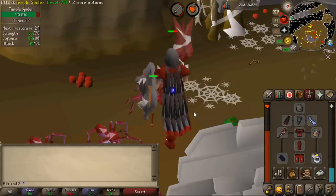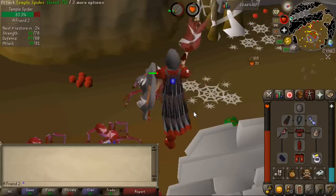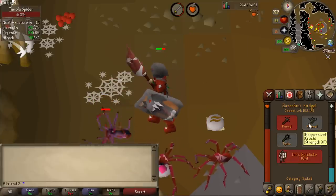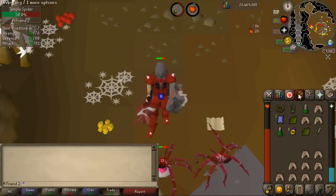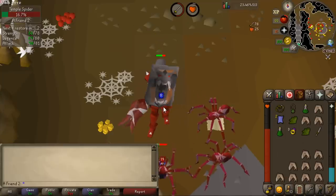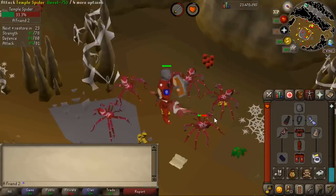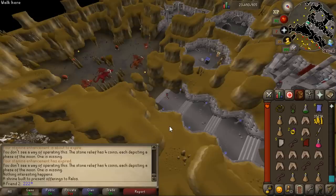So if you're on a new account and don't want to use a Dragon Scimitar because of quest requirements, you can just use this one. I think it's better than the Whip because the Whip shares XP — this one gives strength, attack, and defense XP. So if you want something upgraded, Saradomin sword is not the only option anymore. Of course it's slightly worse than an Abyssal Whip, so the price should be fairly close to Saradomin sword but slightly better because you can use a defender with it.